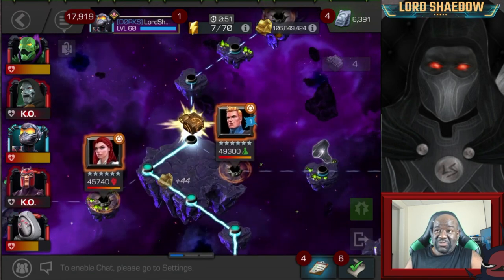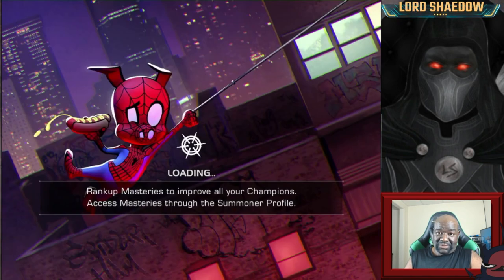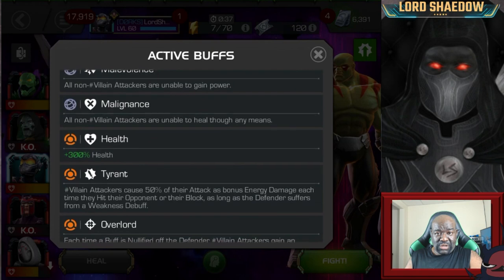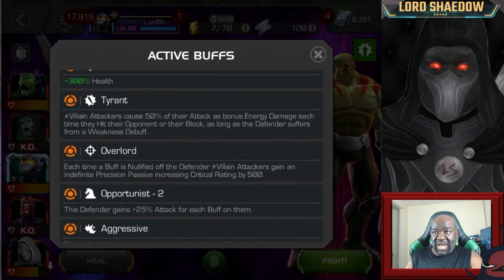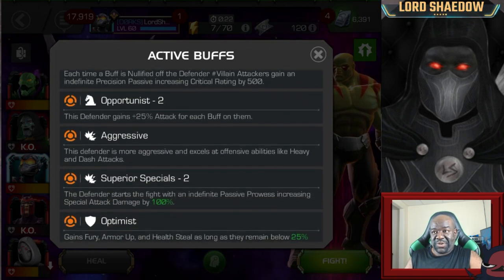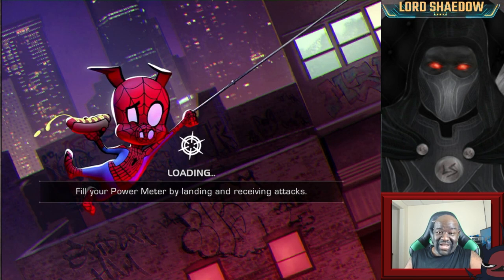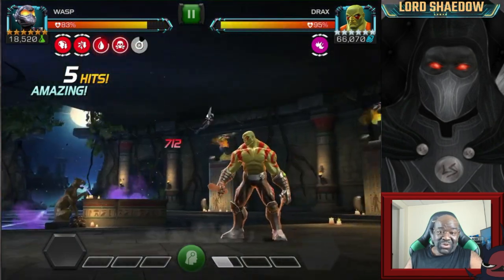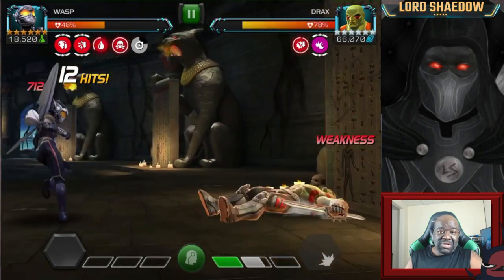So we have cleared the path and we're going up against probably one of the easiest bosses to fight. Now remember, this is my first time in here — I've since cleared and explored this quest. Take a look at the buffs: you have the Overlord, the Tyrant, he's aggressive, Superior Specials, and Optimus. None of that makes Drax any really more difficult to fight, honestly. So I'm going in here to soften him up. This is my first go-round against this guy, and I want to do as much damage as possible.